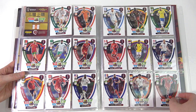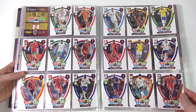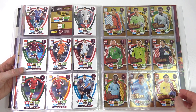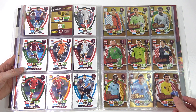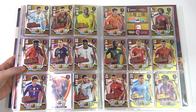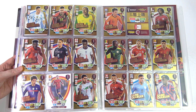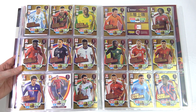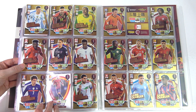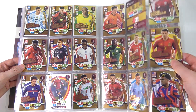Then we go on to Goal Machines with Messi - absolutely littered with amazing players, it's mental. Just need the one for Goal Machines. Then there's a page of Top Keepers - again just missing one, there's a theme here. Then we go on to a double page of Game Changers. We do actually need a second Sacker for this one - we need two still for the collection. Best card of the collection, even if he does look quite angry.